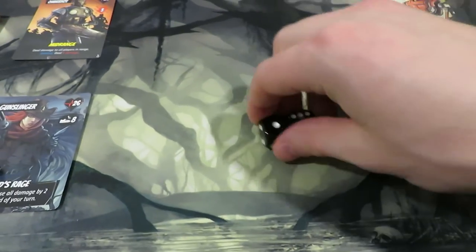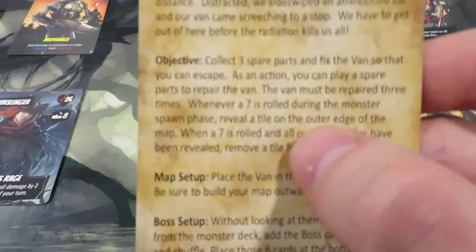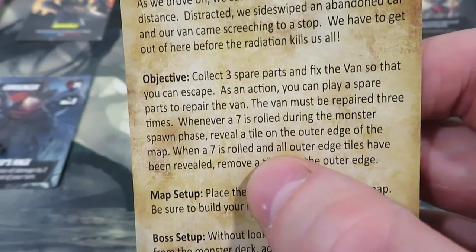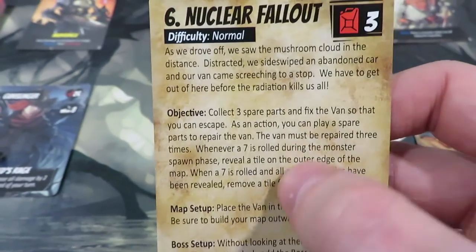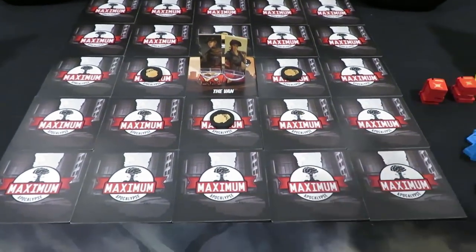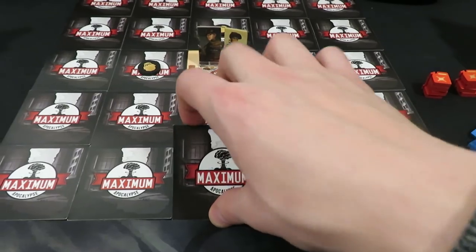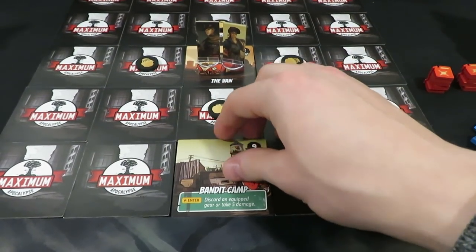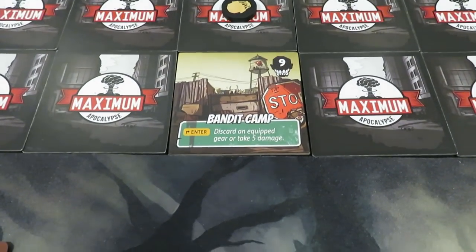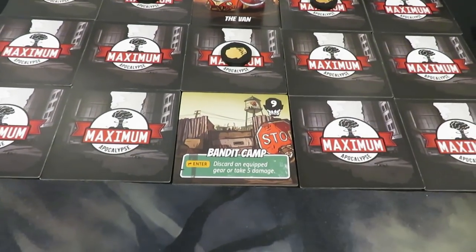We got a seven, so we're safe from the van tile — but a seven triggers something else. Whenever a seven is rolled during the monster spawn phase, we reveal a tile on the outer edge of the map. This is how we're triggering the fallout — it has already begun thematically. I'll pick a tile we can get to. We reveal a bandit camp — it says if we enter it we discard an equipped gear or take five damage. Actually a good one to reveal early so we know to avoid it.